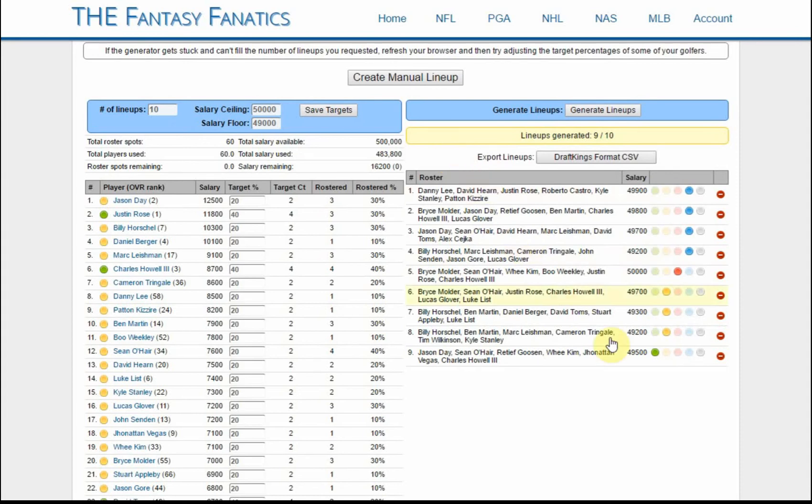But we can now take it a step further. We have these color icons here — we can label our lineups. Maybe green for cash, yellow for a certain GPP, other colors for other contests — whatever works for your process and the contests you're playing.